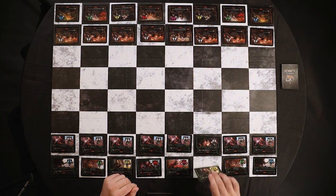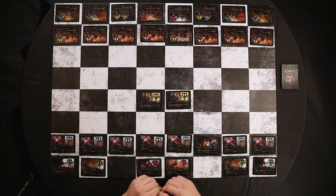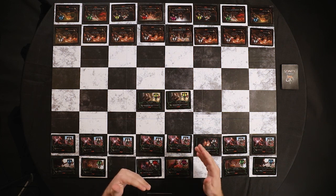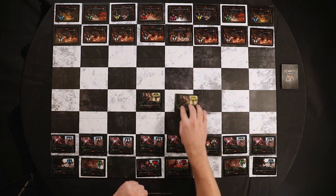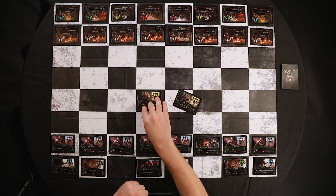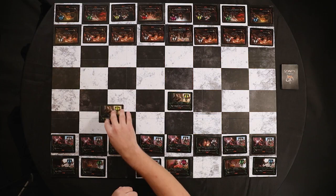The bishop can only move in diagonals, so they'll stay on the same color throughout the entire game unless something moves them off that color. This bishop can move as far as it wants but has to stay on white squares, and the other bishop can move as far as it wants but has to move on black squares.